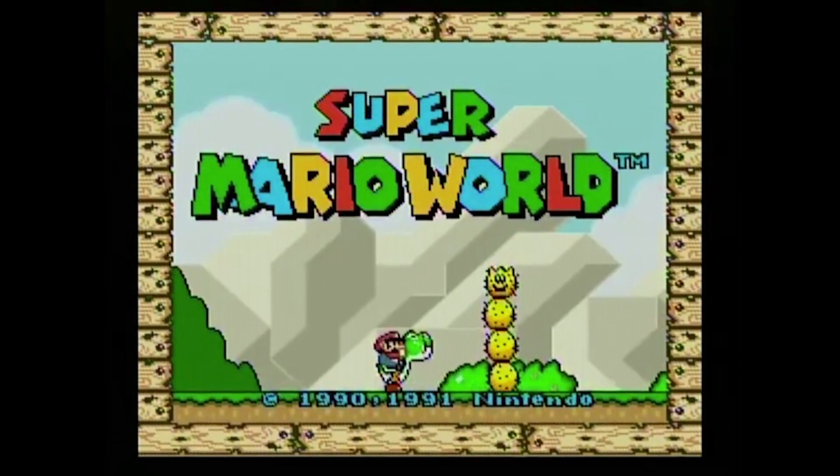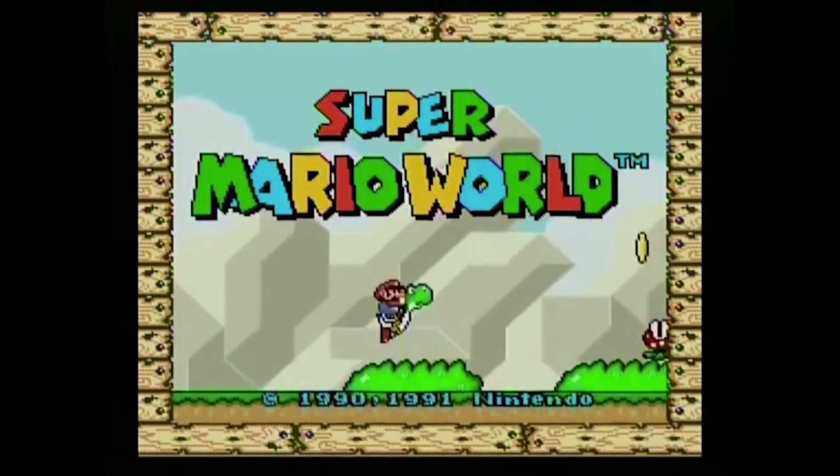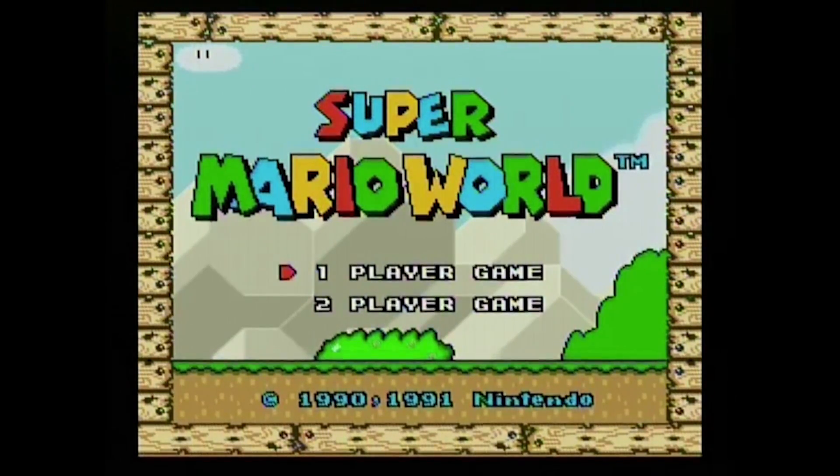The Mushroom Kingdom is ordinarily pretty bright and sunny — it looks like it's either spring or summer all the time. However, if you ever wondered what it looks like during the fall and you happen to own a copy of Super Mario World, you're in luck because there's a way to find out with a little bit of patience.